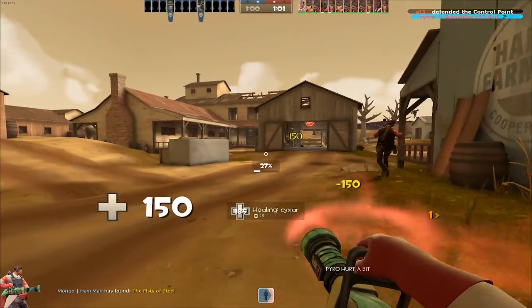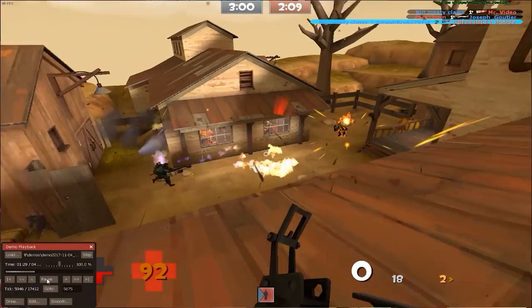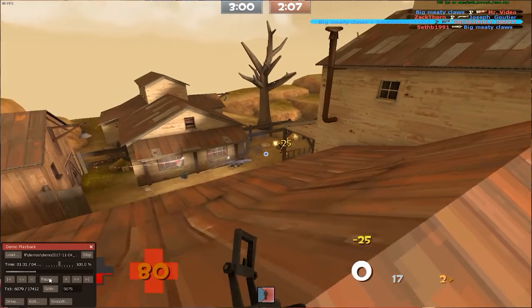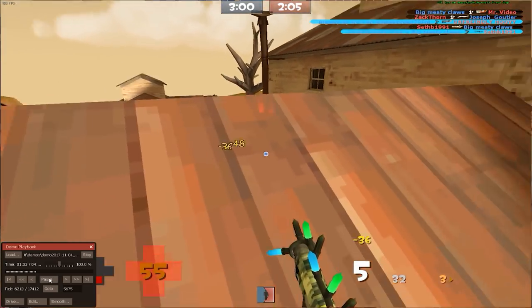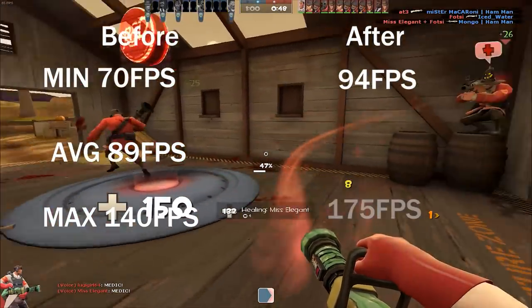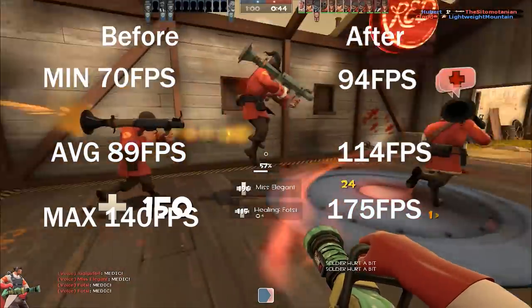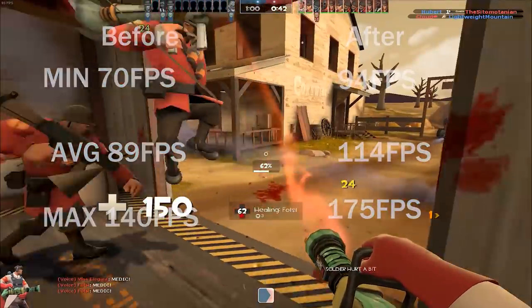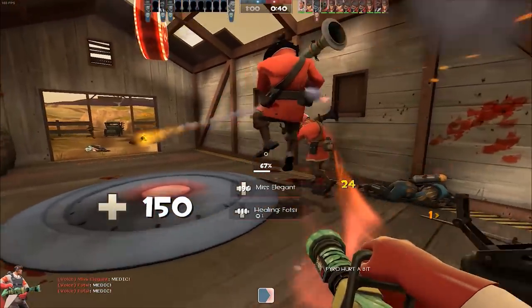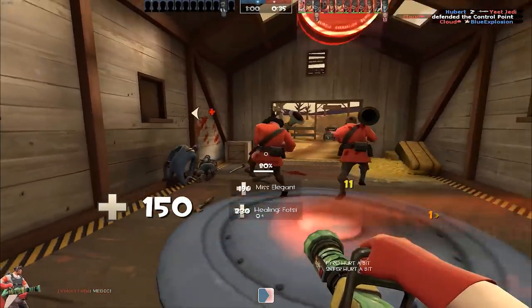That's pretty much it. Now let's look at the same exact 10 second clip, but with the configuration file applied. Now we got a minimum of 94 FPS, a maximum of 175 FPS, and an average of 114 FPS. That's almost a 22% increase in FPS, and keep in mind this is without testing it with different DX levels, downscaling the viewport, or decreasing the resolution.